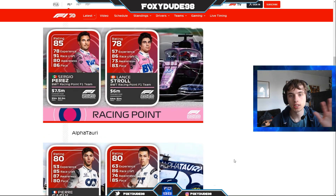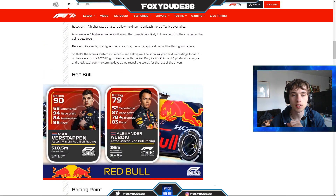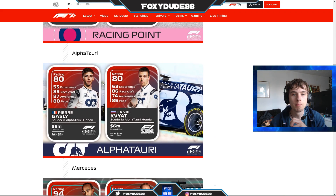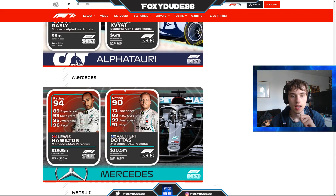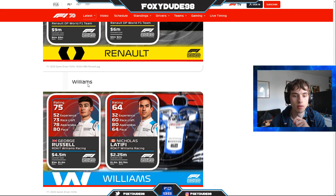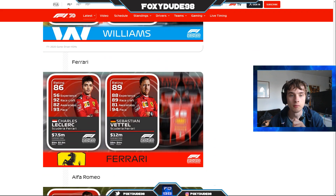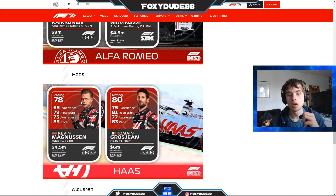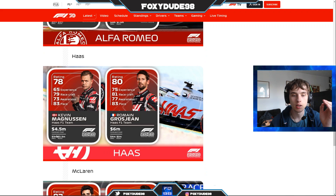Here's a quick rundown of all the drivers we've already covered: Verstappen is 90 rated, Albon 79, Perez 85, Stroll 78, both AlphaTauris are 80, Hamilton is 94, Bottas 90, Ricciardo 87, Ocon 80. Williams: Russell is 75, Latifi 64. Ferrari: Leclerc 86, Vettel 89. Kimi Räikkönen is 87, Giovinazzi 73. Haas: Magnussen 78, Grosjean 80.